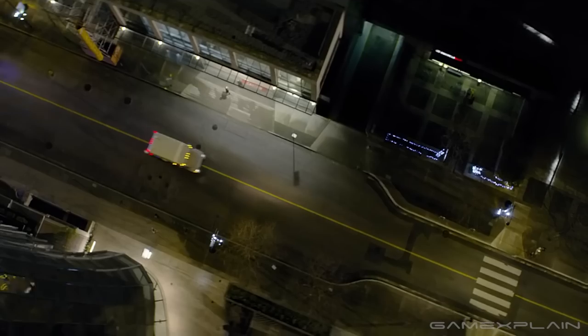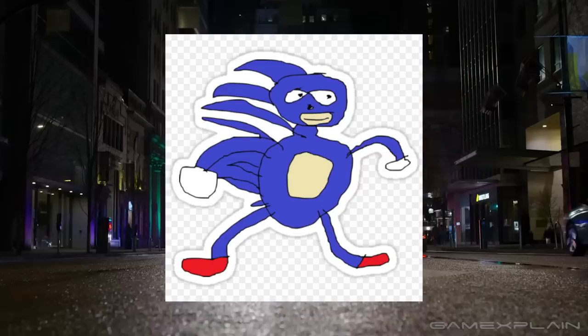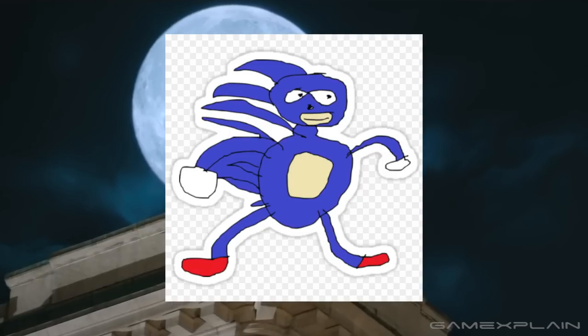In the first movie, we caught a glimpse of the infamous Sanic character in the form of a drawing. Unfortunately, one movie wasn't enough for this abomination, so it reappeared in the sequel. While Sonic is out doing vigilante business in Seattle, Tom walks in to find that Sonic replaced himself with a doll that looks more like Sanic than Sonic. Sorry dude, not everyone can be Ferris Bueller.